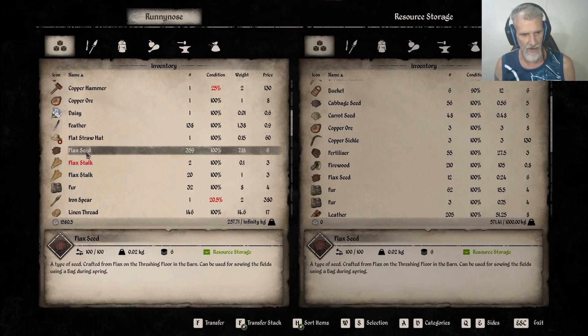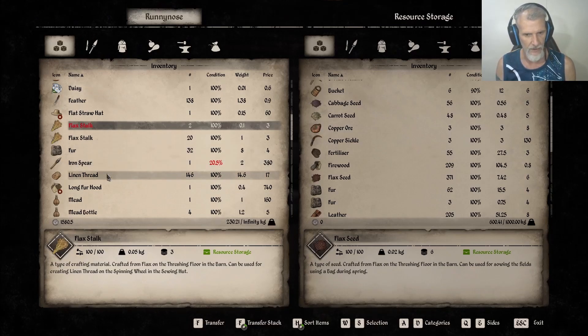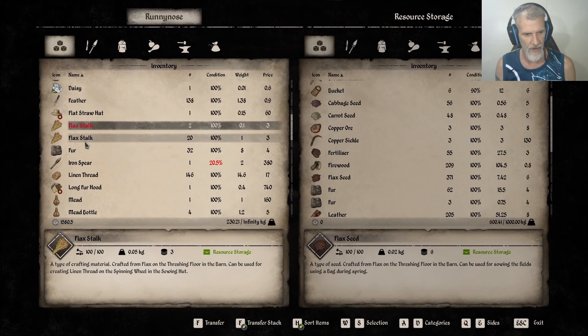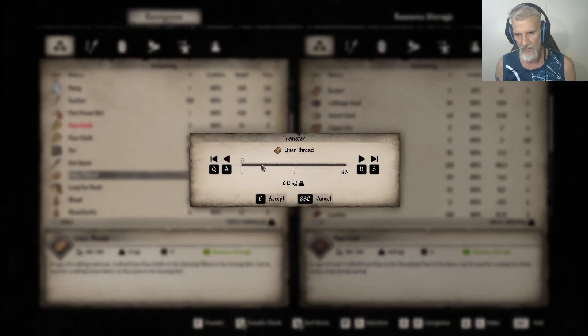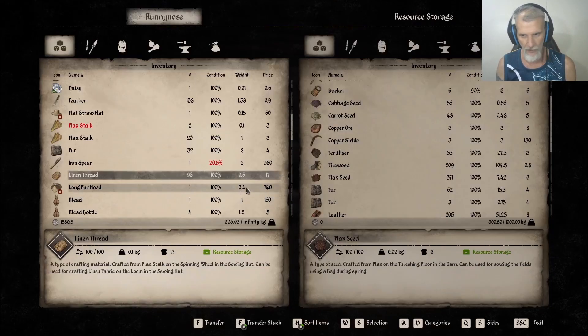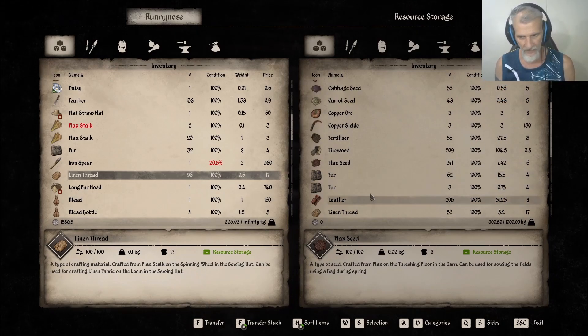All right, so we got 359 flax seed, so now we have a total of 371. Do you want me to keep some linen thread for your fish spears? Yeah, definitely. I'll give you 50 of them — well, unless you want to make some. How many spears do we have in stock at the moment? Fishing spears: none. All right, so we're going to make some.